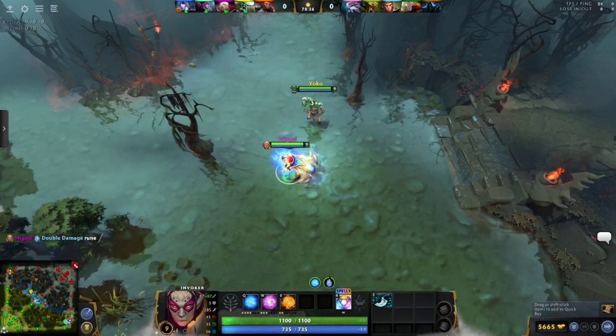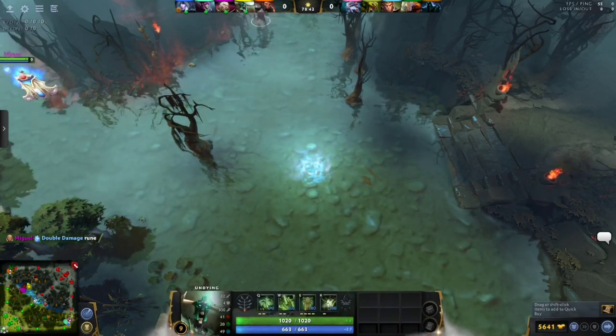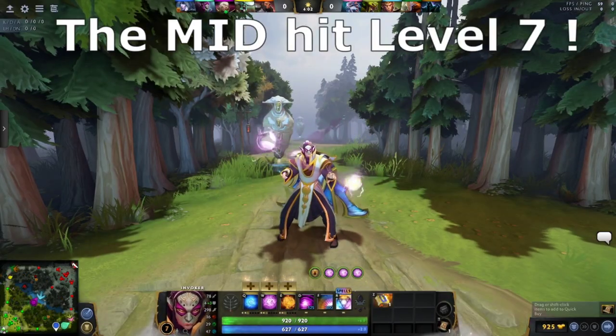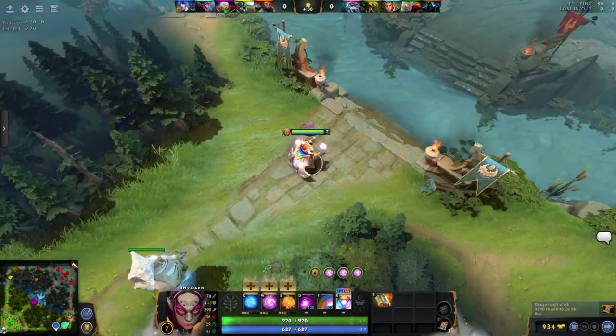Sometimes both supports from both teams will go and try to collect these power runes for the mid. This is where you have the very first major clashes of your game. The mid is level 7. What happens next varies wildly game to game, but here's one common scenario.